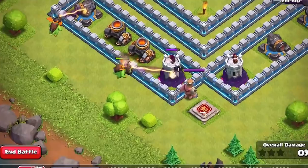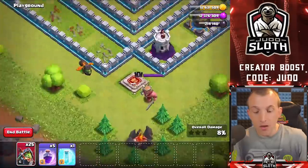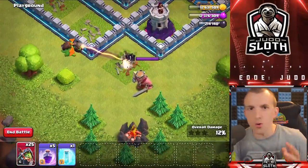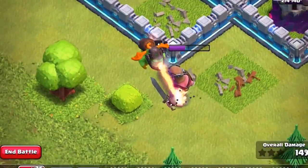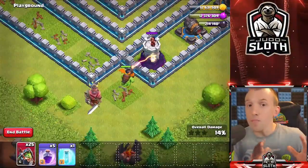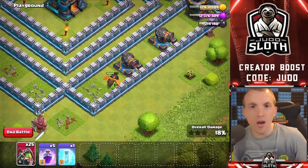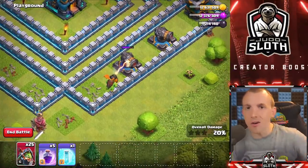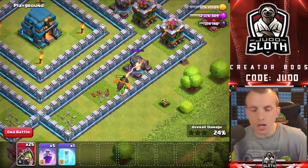I think the frozen Inferno Dragon could be a viable strategy. I don't think the Super Witches are going to be as good as the Inferno Baby Dragon. What you have to be careful of is the Inferno Baby Dragon retargeting, especially if it is just attacking really small HP buildings. As long as it's got a defense on it, it's going to go down relatively quick and it's not getting a lot of value in terms of charging that beam up.